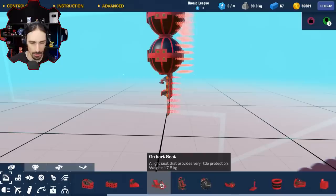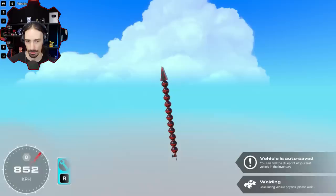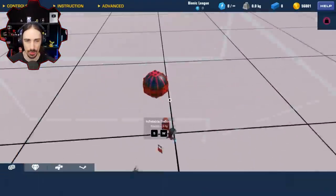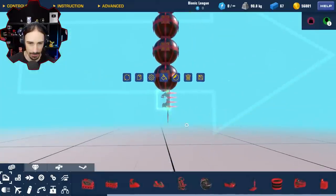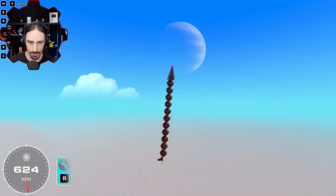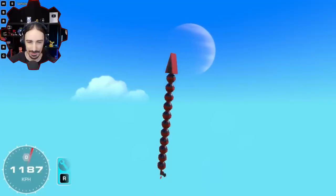The go-kart seat is the lightest of the seats. This is 11 balloons now — come on, I want to break this with 11 so badly because I made that prediction at the beginning. We're stuck in the 1180s. I feel like there's got to be something I can do to get just enough power out of 11 balloons. I moved the seat a little bit just to see if that matters — we got a little more from moving it, but not enough. Come on.